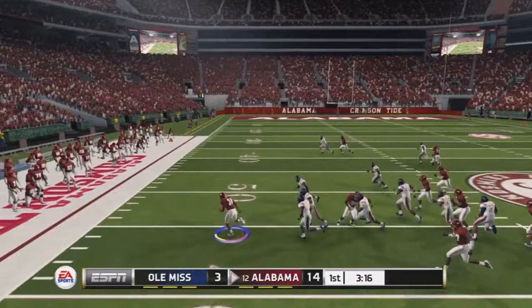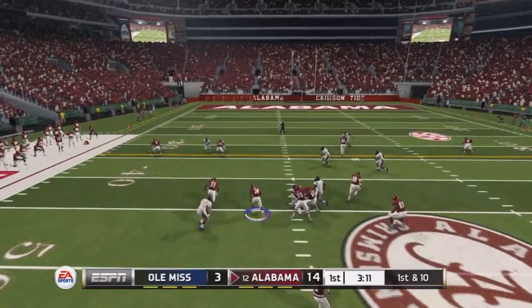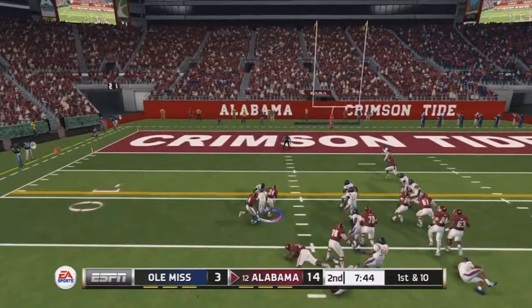Back to return a punt, Morris cuts back to the left once again with so much space. Great job by special teams and he gets past midfield, finally taken down at the 45 for a 31-yard return. Just great blocks helping set up Austin Morris on these returns. Then on a draw play, he runs up the middle picking up eight yards.